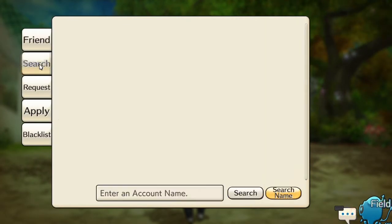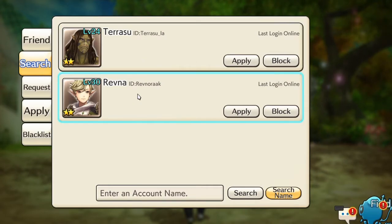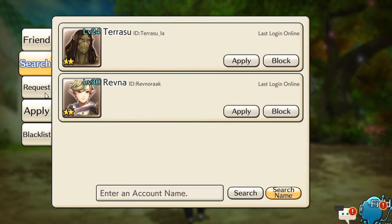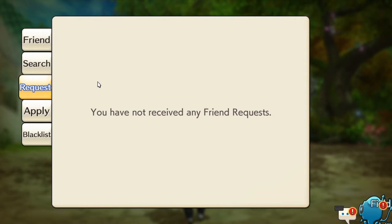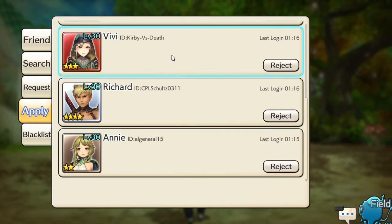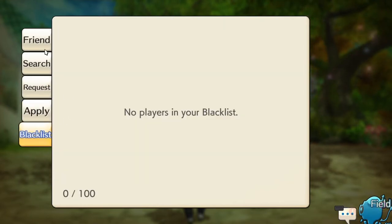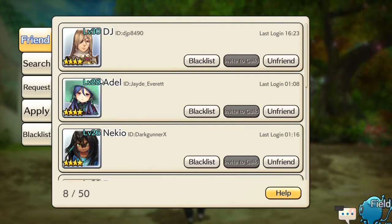You can also search for friends over here. This search is basically for looking at people who are currently within the area that you're in — right now there are two people I can send friend requests to. 'Request' is for when somebody has sent you a request. 'Applied' is where you've applied to connect and you're waiting for them to accept or reject. And 'Blacklist' is where you blacklist people.